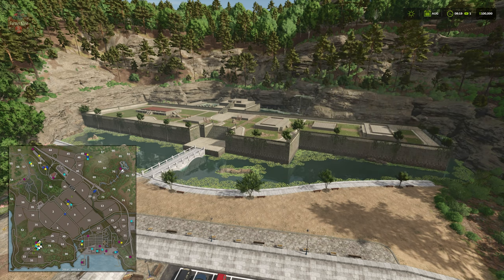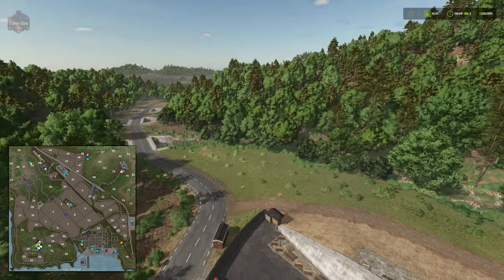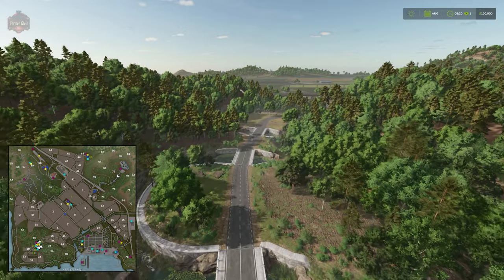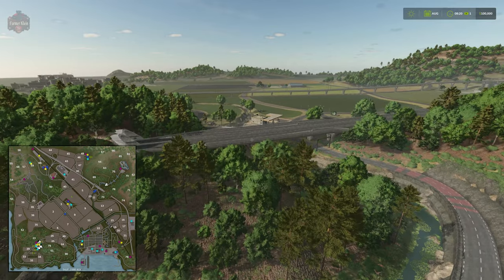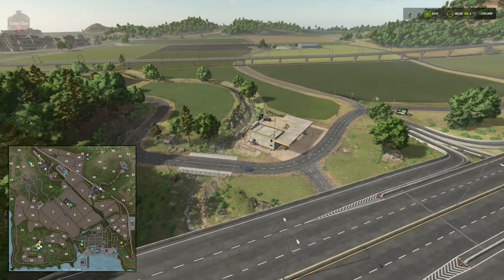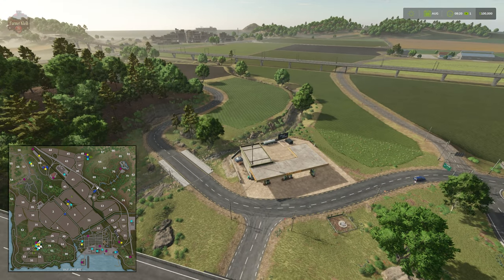This map doesn't include all of the productions needed for the temple, so you're going to have to build your own productions for some of the building work. The productions built into the map are: a bakery, a BGA, a canning factory, carpentry, grain mill, oil mill, sawmill, spinnery, sugar mill, and the rice greenhouse and mushroom greenhouse. There is also a fuel point with an electric charging station.